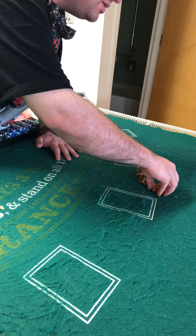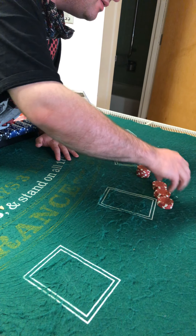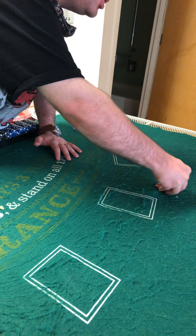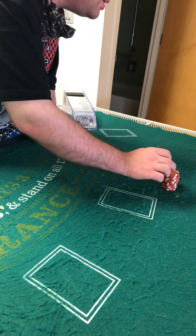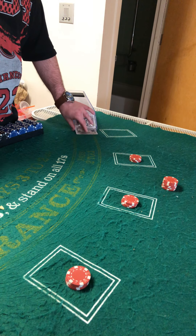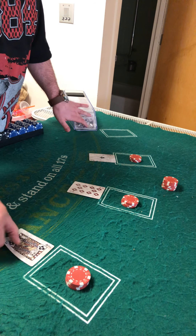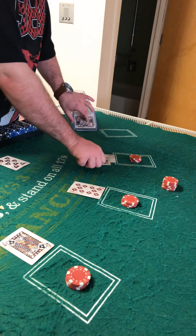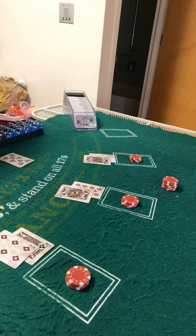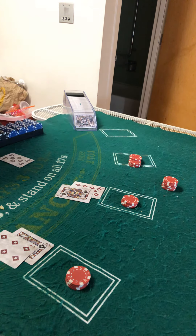Remember, you're starting with a bankroll of a hundred dollars — twenty, twenty, forty, sixty. You still have a hundred dollars to bet. Let the show go on. Let's get it in for three hands of twenty dollars apiece. You have ace-ten, jack-jack. Up card eight for the dealer. First hand blackjack, second hand twenty, last hand sixteen. Blackjack pays three to two. Blackjack taken away and put into the discard tray. Twenty stays. Sixteen surrenders.